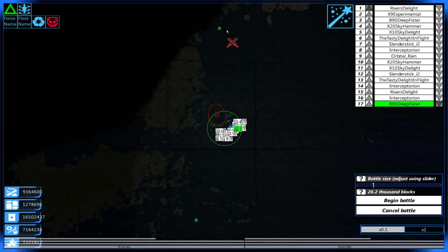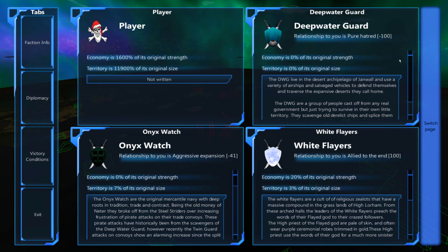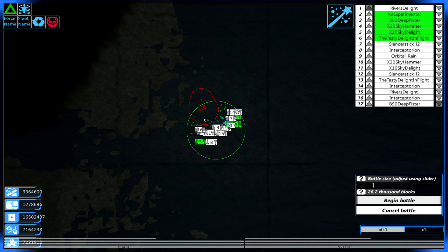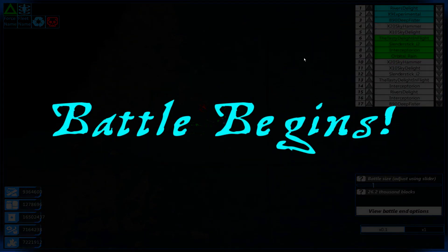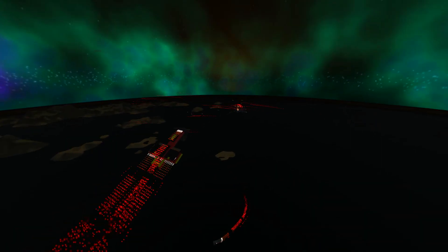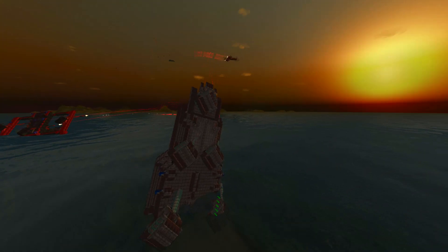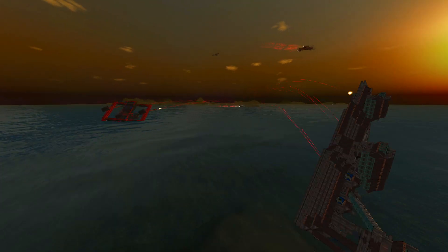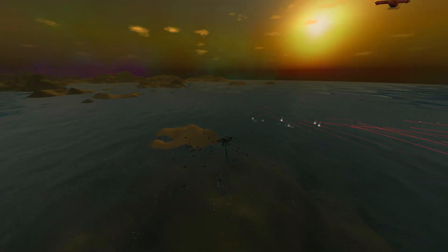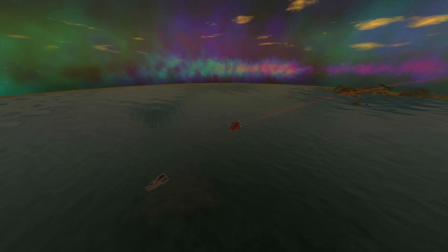Here we go. We get the River's Delight, the X-9, and the B-90. Let's turn the interface off. Look at the B-90 - I saw a few laser zaps there coming out. The X-9, what are you doing? It looks hilarious. What's the River's Delight doing? We took something out! We took something out - look at our B-90! Holy crap, our ships are doing stuff! I'm so excited right now.